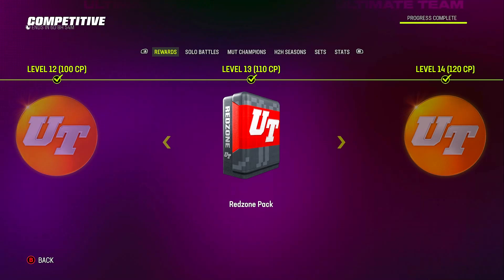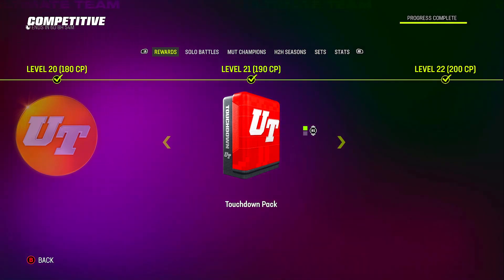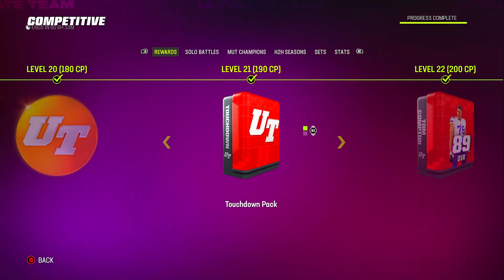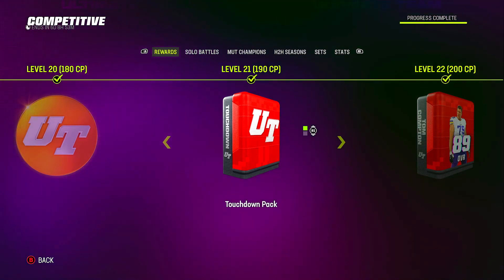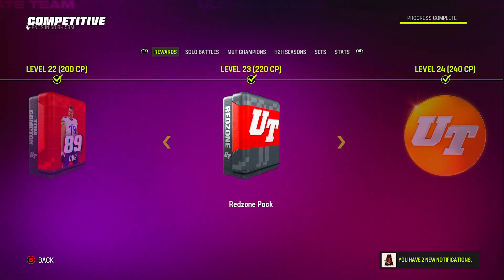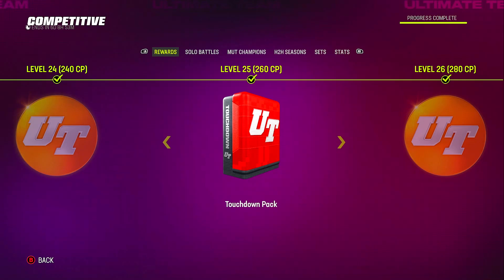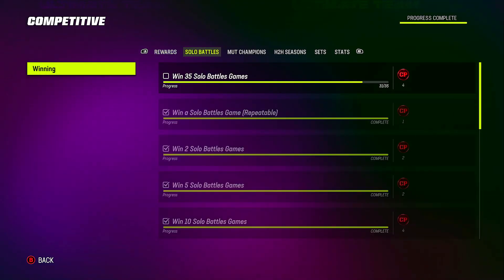Then we got a red zone pack, more coins, MUT Champs tokens, another red zone pack. I didn't pull anything crazy — highest was maybe an 85 — but those are worth around 30k coins each, and the 81s and 82s were about 10k, so it all adds up. Then I got this 89 overall exclusive Tom Compton, which I already made a video on, a red zone pack worth 50k coins, and a touchdown pack worth 50k coins.